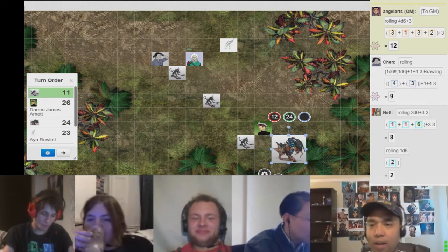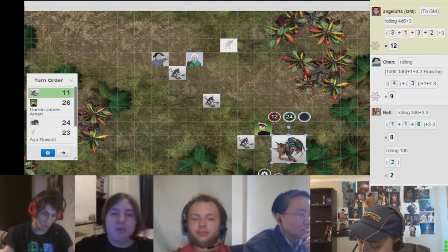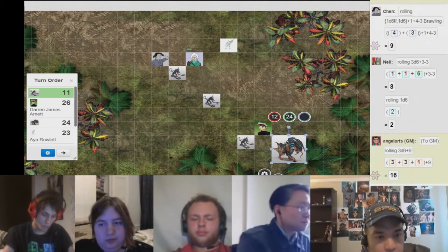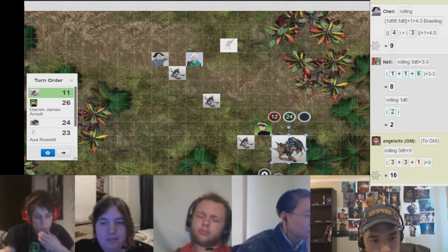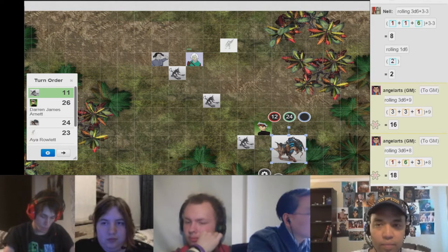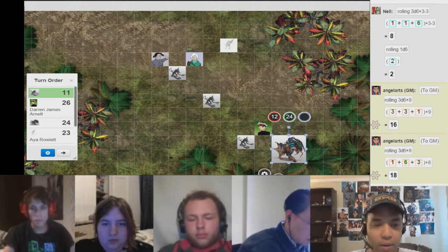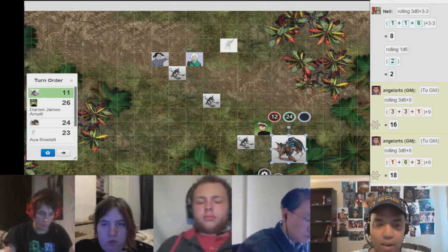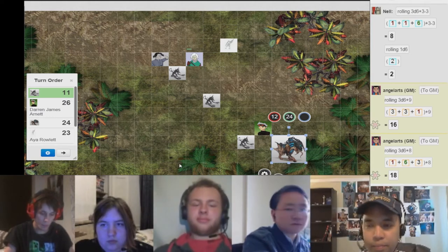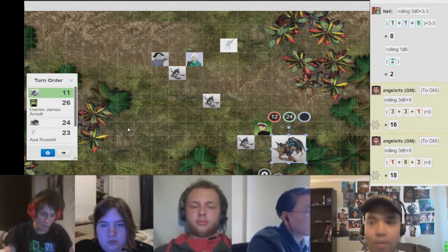The Pyjack attempts to attack Crystal Chen because she tried to tackle it. Crystal, what is your brawling defense? Eleven. He will hit. Dr. Chen, you will take eighteen points of damage. Do you have any damage reduction? Three. So you only take fifteen points of damage unless you have a kinetic barrier. I have four. So you only take eleven damage and your kinetic barrier is depleted.